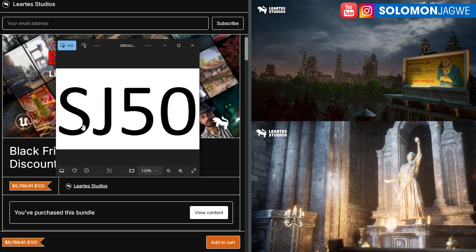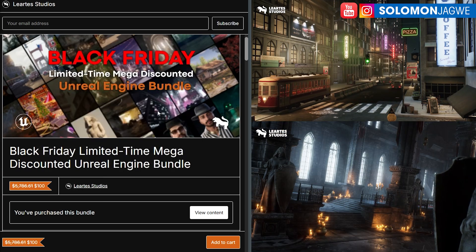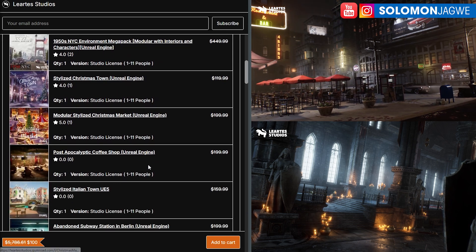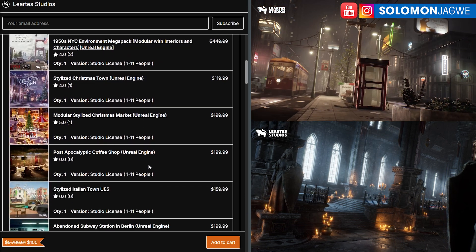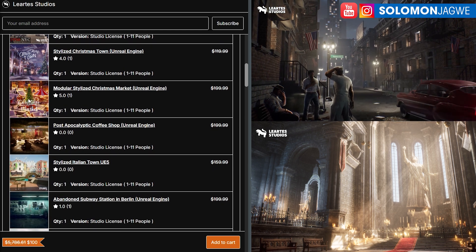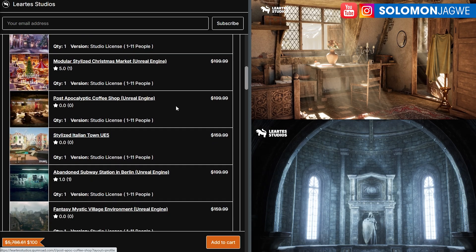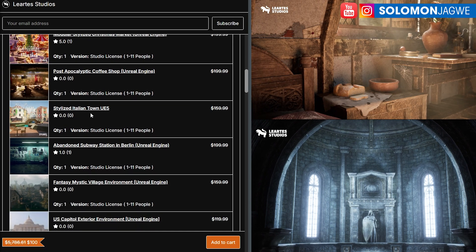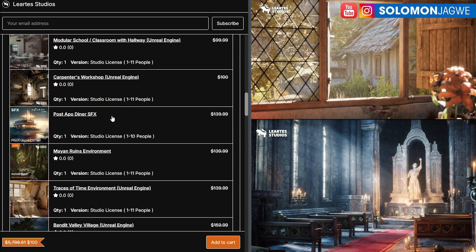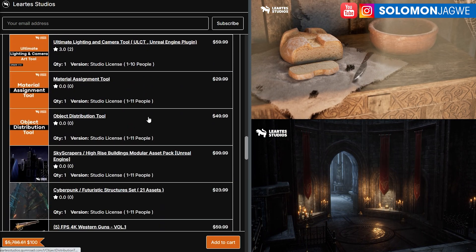If you use this discount code SJ50 when you're checking out, you'll be able to get the whole bundle for $50. And that's going to help you speed up your process of creating a short film. They have stylized environments, realistic environments like this post-apocalyptic coffee shop, a stylized Italian town, an abandoned subway, a fantasy mystic village — there's like a whole park in here for $50.